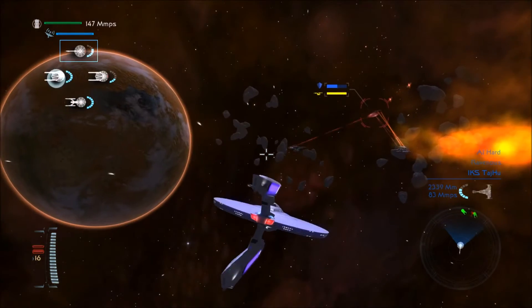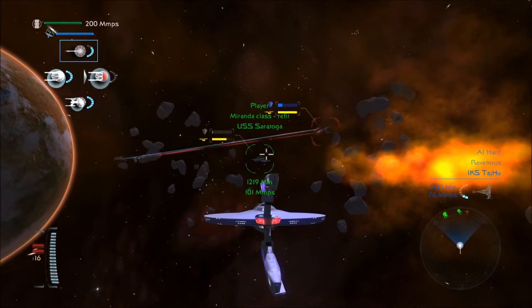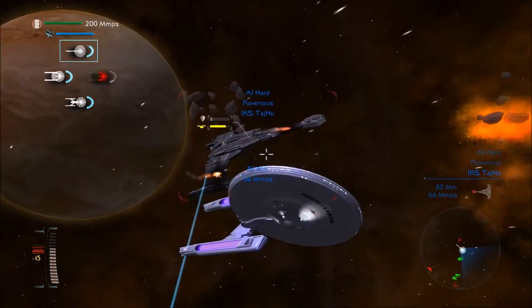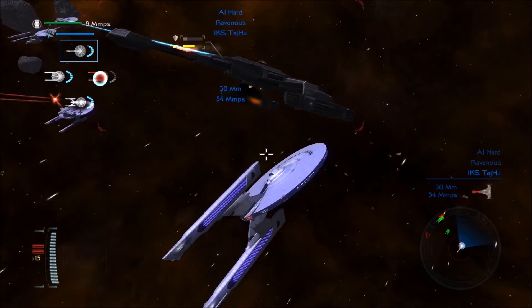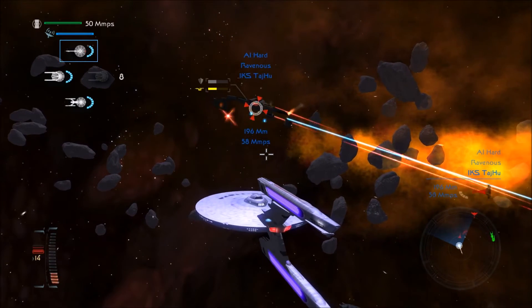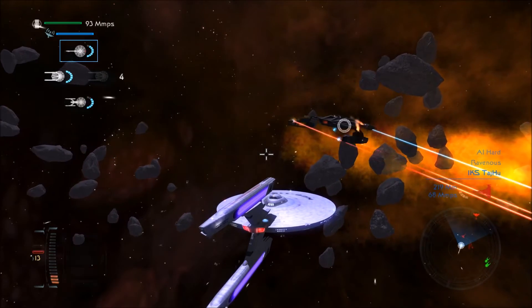Next ship to attack is the ravenous, which already has disabled shields on one of my ships, so that's fun. We've taken out its shields though, so that's a plus. There we go.